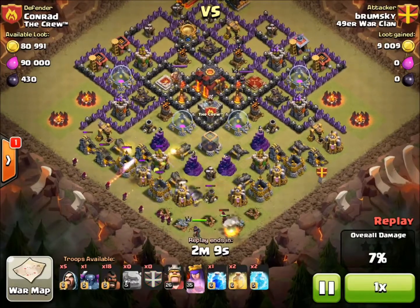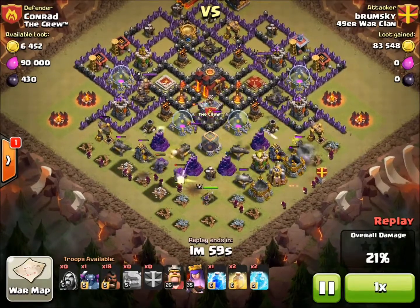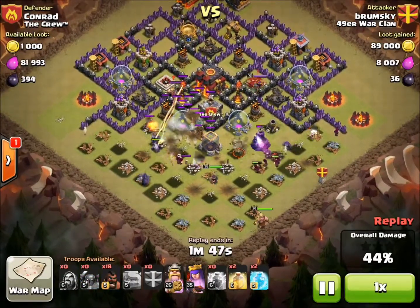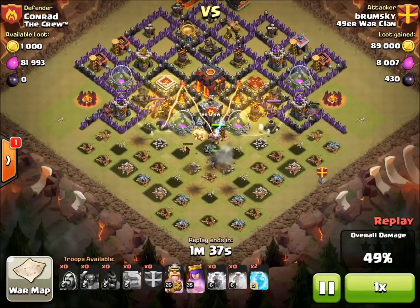For this attack, I spread out three golems and dropped my wizards behind them. I also used one P.E.K.K.A. For the spells, I brought one lightning bolt, which I'm going to drop on the clan castle troops right here. Then I brought two freezes, which I'm going to freeze the heroes and the Inferno Towers together. And lastly, I bring two heal spells to keep the Hog Riders up.